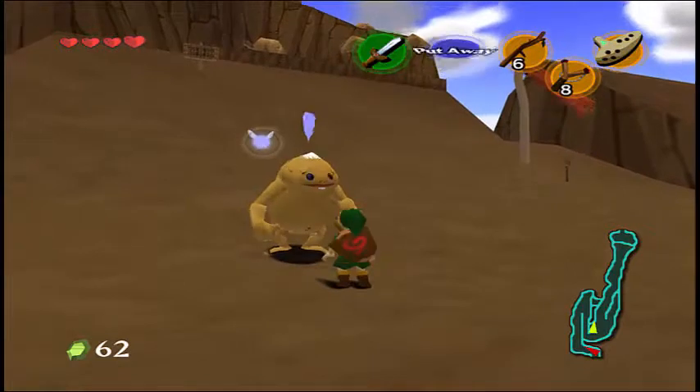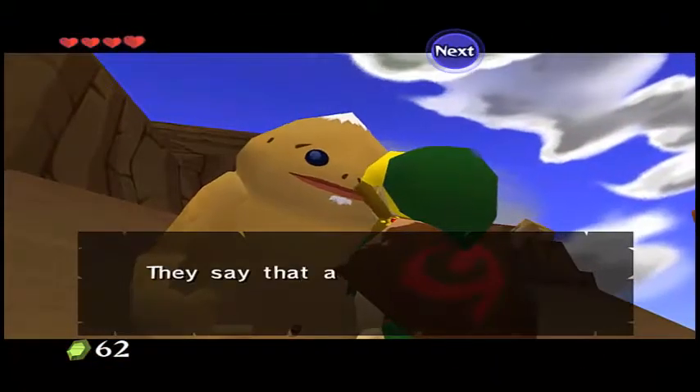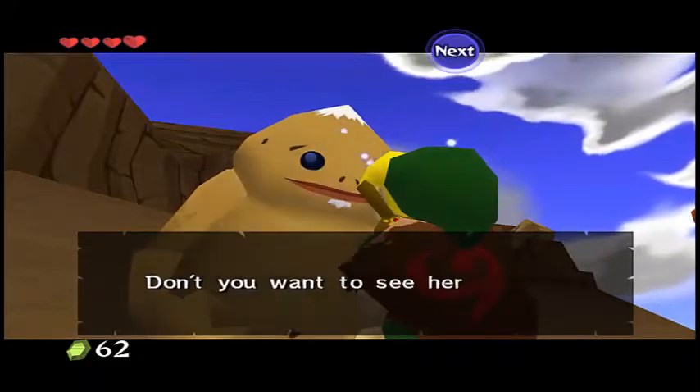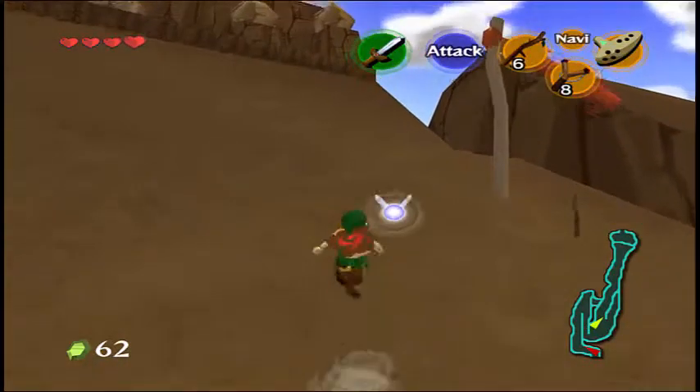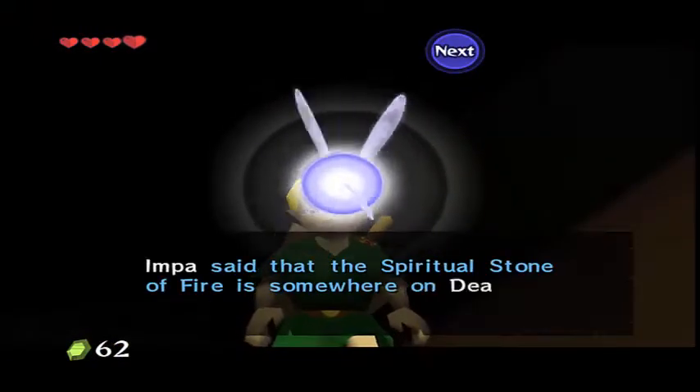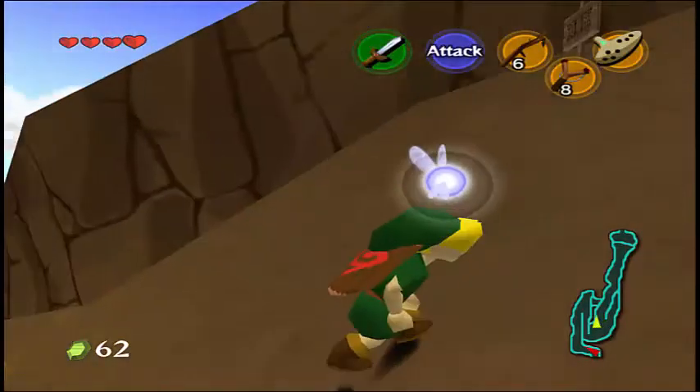Let's go ahead and talk to him. This is called a Goron. They say that a beautiful fairy lives on top of Death Mountain — don't you want to see her? Like, I like how he doesn't even ask. Impa said that the spiritual stone of fire is somewhere on Death Mountain.